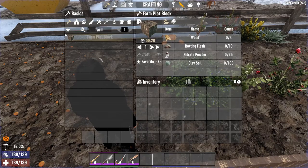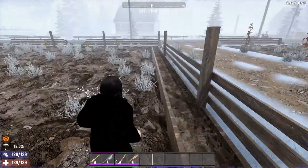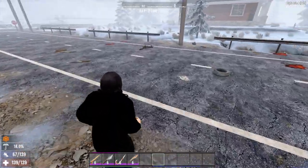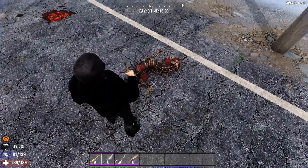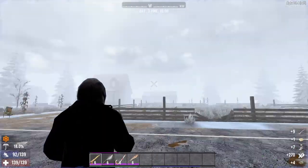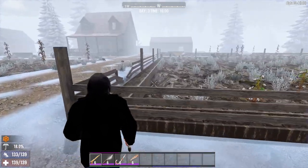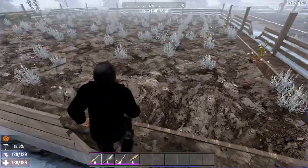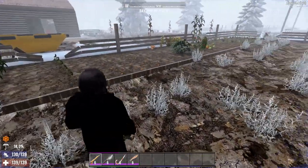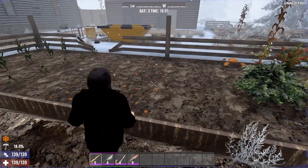You may notice every now and again, if you run around, you will find cadavers — these little dead bodies lying around. All you should do is grab out your little knife, pick it up, and you'll get rotten flesh. Store this — don't throw it away. It's not useless, it is very, very helpful. So that is the basics on farming.